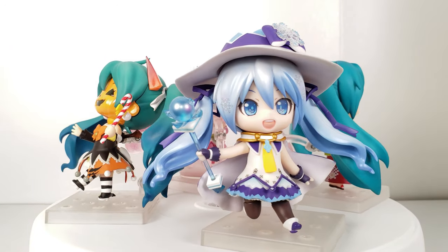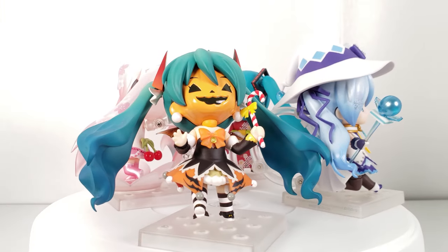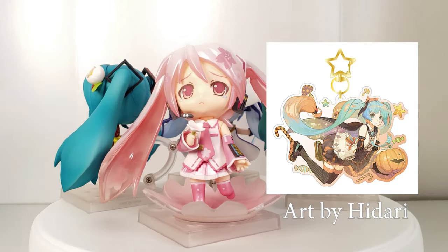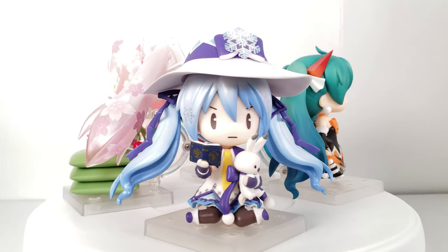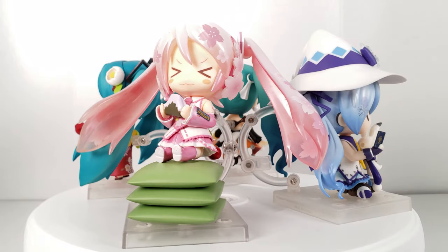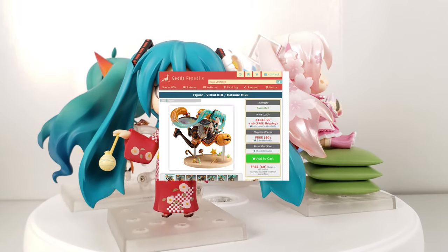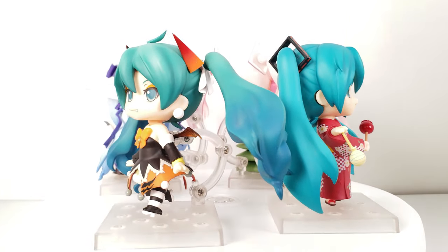My only complaint about the Halloween Nendroid is that they changed out her staff with a candy cane, which is weird and I just don't understand. There is another Halloween Miku by Union Creative designed by Hirari, but she is ridiculously expensive now and every time I look at her my husband cringes because he's not the biggest fan of Halloween designs. But marriages are full of compromise — if I see her for a deal and buy it, he'll never know until she arrives and then he'll just have to accept her while she's displayed.